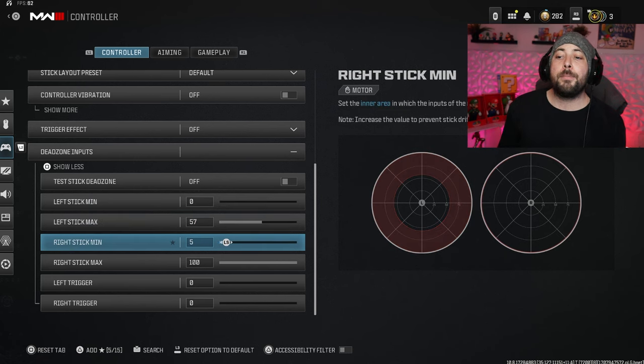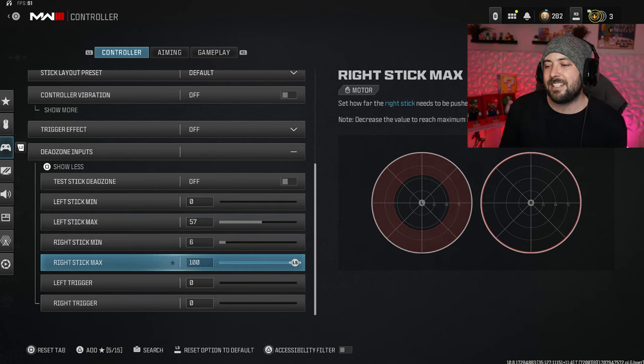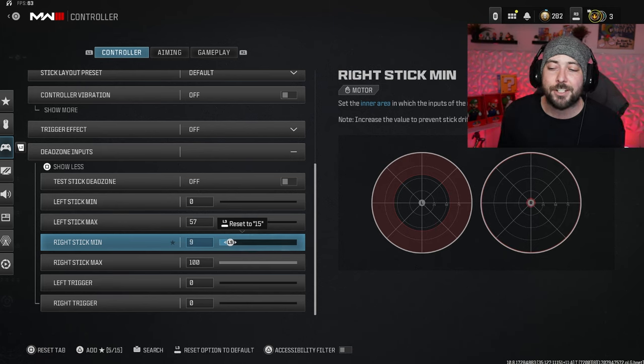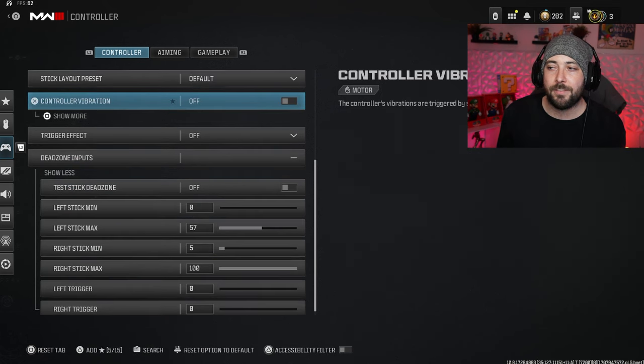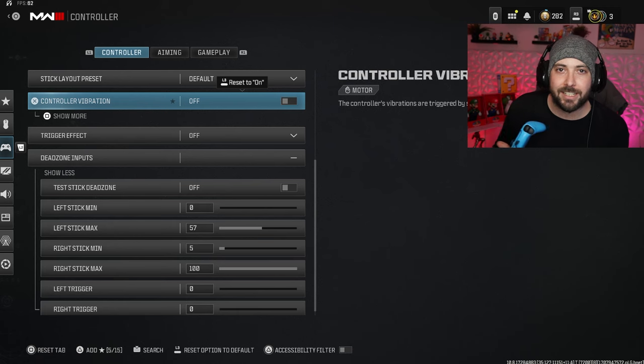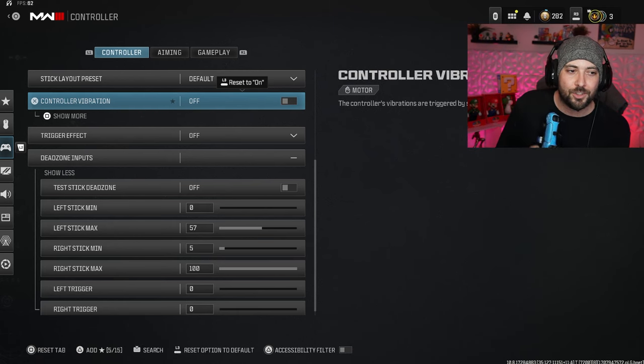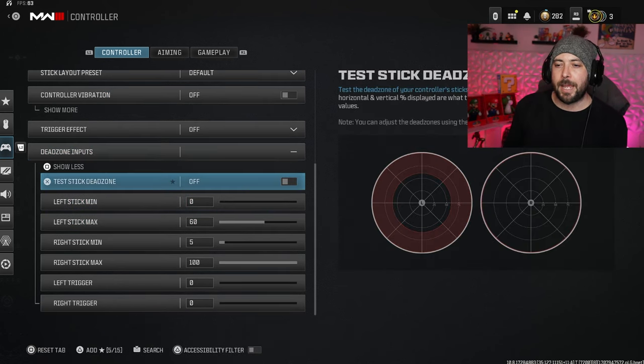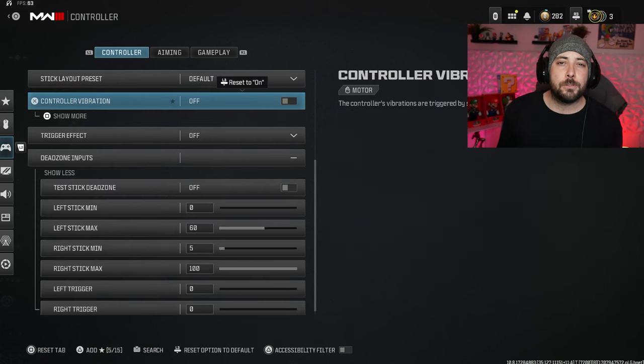I put my right stick to five and the right max to 100 — this is mostly preference. If you have stick drift on your right stick, you'll want to put it maybe to 15 or 11, wherever the stick drift kicks in. Test it out, put it to nine and see if you have stick drift; if not, leave it there. I have zero stick drift, and I don't know if there's any correlation, but I play with controller vibration off. Ever since doing that I've had this basic PlayStation controller for years and never had stick drift. When I used to have vibration on, controllers would get stick drift within a few months.